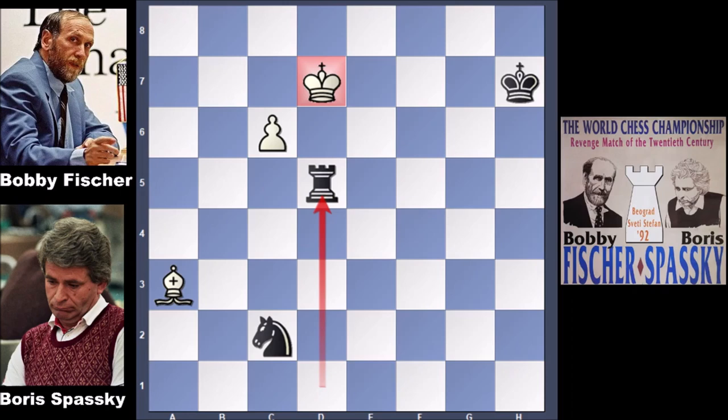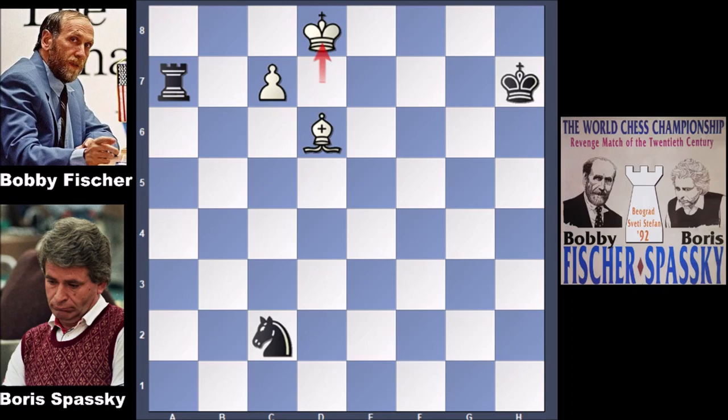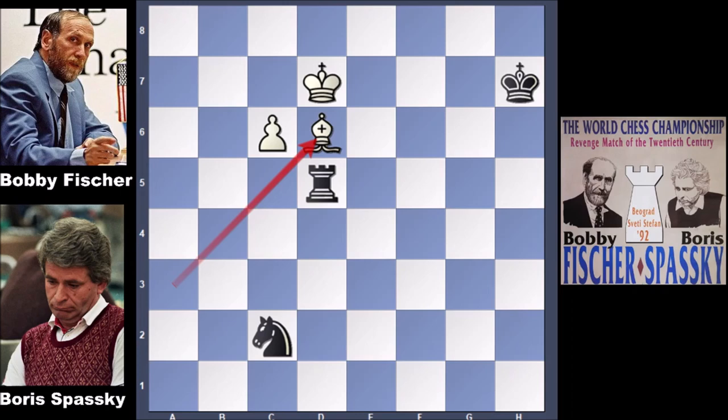Bishop to d6, and there is no way for promoting the queen. The possible continuation is very simple: white is threatening to push the pawn and promote the queen, but rook to a5, c7, rook to a7, king to d8, and then rook takes on c7, bishop takes on c7 — and this is a draw. An instructive chess game between Fischer and Spassky from 1992. So after bishop to d6, they agreed to a draw and shook hands.